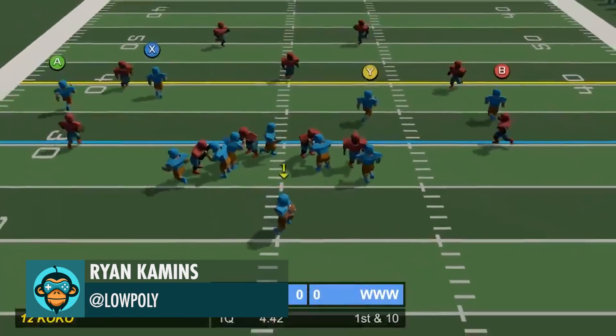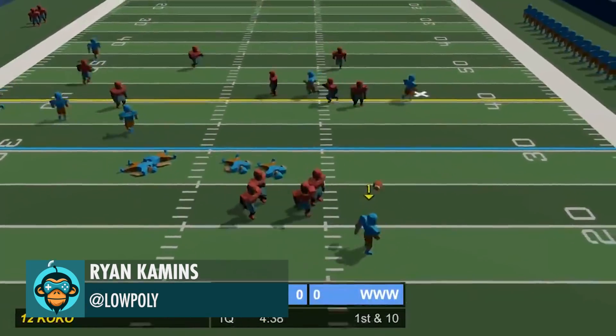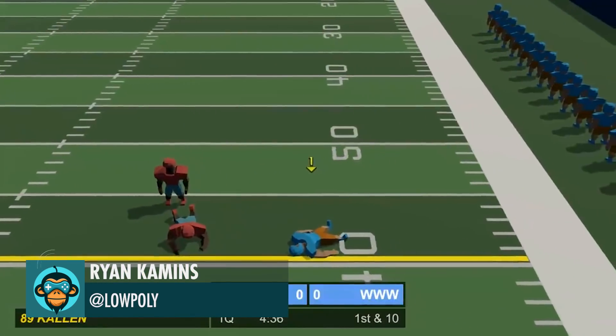Using animation layers to blend poses for high, low, and over-the-shoulder catches in Rivals by Ryan.